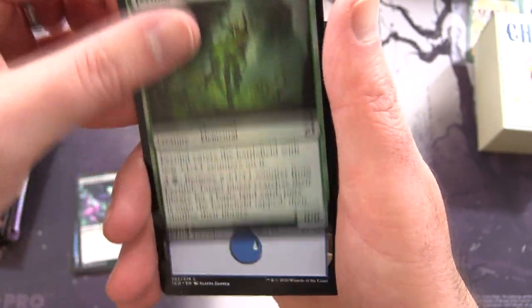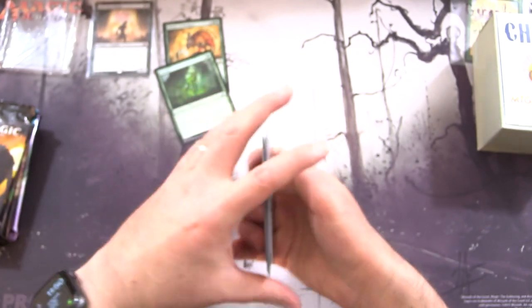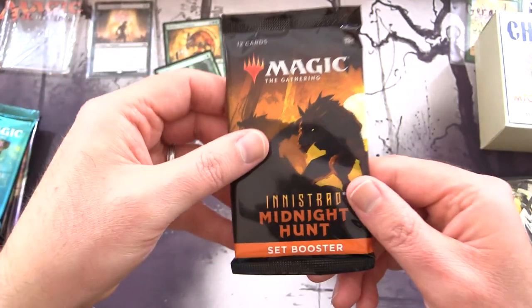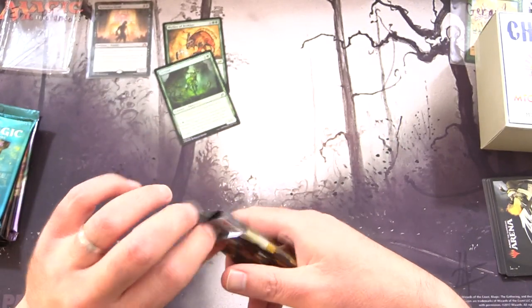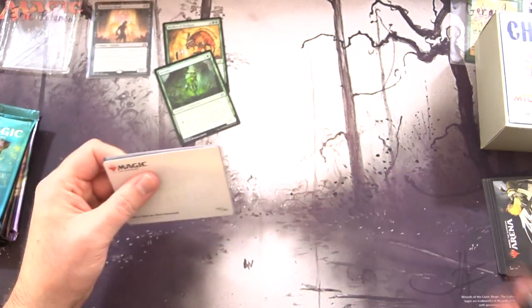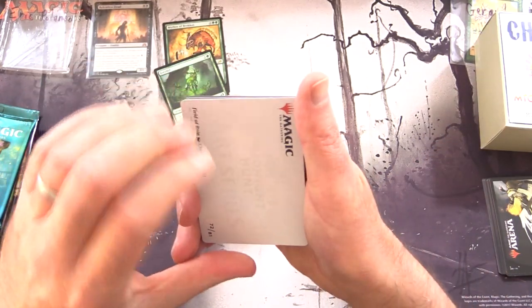Foil Fertilid and Island, and MTG Arena code. Did you catch the Deck Tech video the other day? We finally put together the Dragon's Approach deck, updated for the new standard — I'll check a link in the corner in case you missed it.